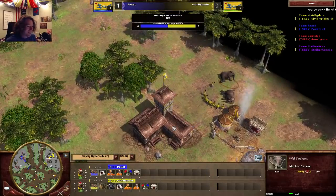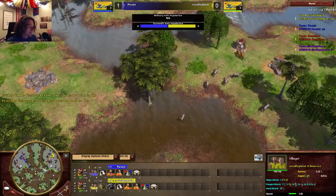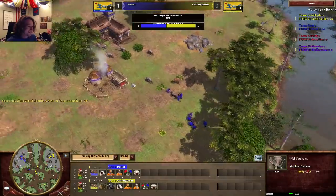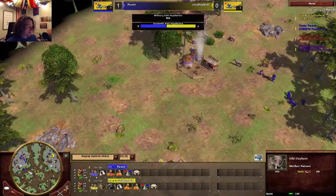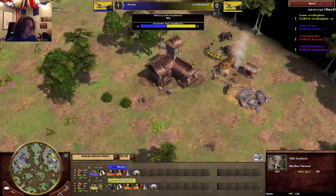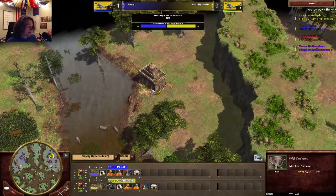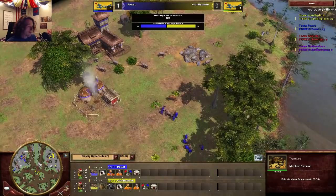He should have half his villagers gathering from the second elephant. Poxic is currently looking for cows, but vivid already got a couple. He's got three water buffalo so far and he's going for a 100 food treasure in the middle of the map — some two pretty good treasures already. That's going to be really good for his age up time. Poxic found 40 coin — not going to help his age up, but nice for fortress or a market upgrade.